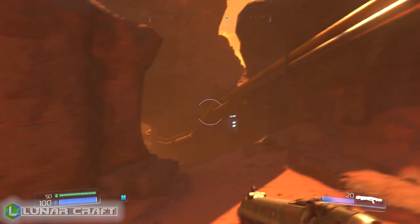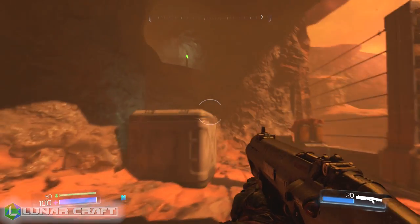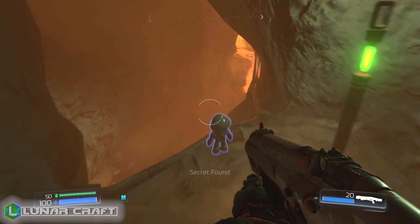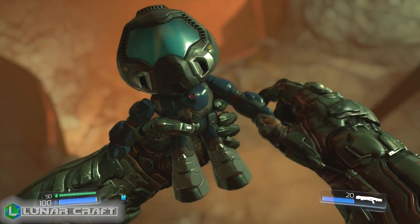The second is a collectible, and again this one's pretty difficult to miss. At the section where you come to a blue door, you head around the corner and you're looking for a keycard, and just above that there is a crate to jump up and you will come across your first collectible.